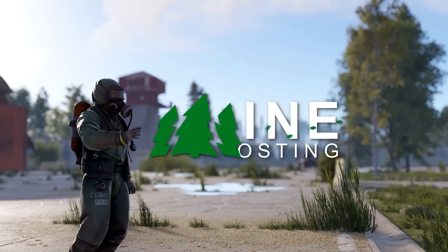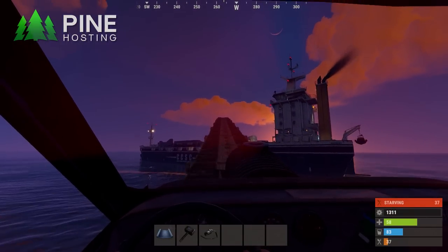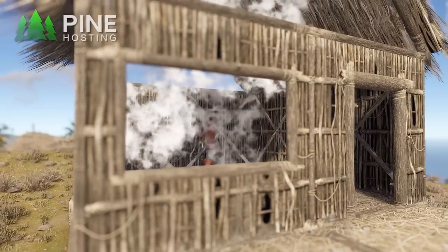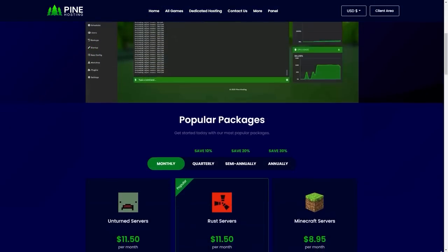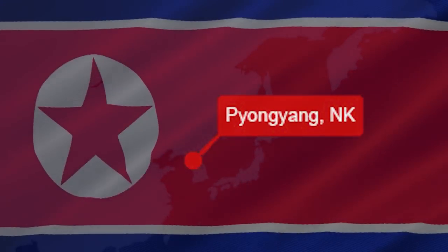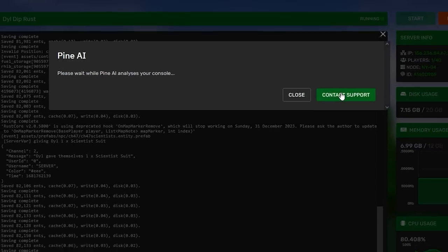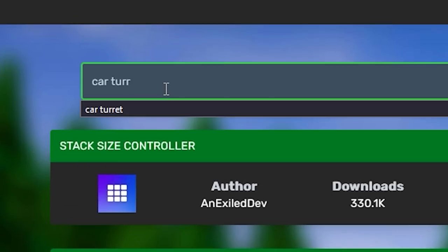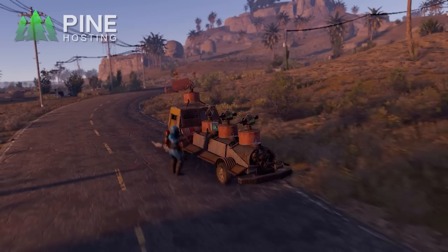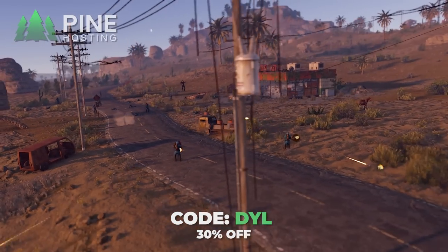It's time for our sponsor, Pine Hosting. Have you ever wanted your own Rust server? Or maybe you just want to play without getting griefed? With Pine Hosting, you can make a server in minutes. Their admin panel is super easy to use, and they have hosts around the globe, meaning you'll always have the best performance. The Pine AI feature will detect any server errors in seconds. It even has a built-in ViewMod installer. Their servers are super affordable — sign up with code DILL right now to get 30% off. Check it out in the description below.